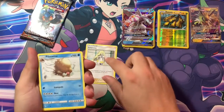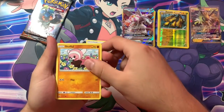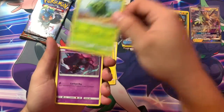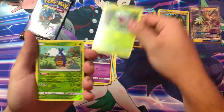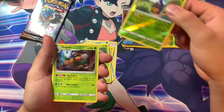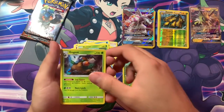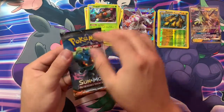Trainer card, elephant, Fearow, Pancham, Geodude, Cacnea, Mischievous Shieldon, reverse Shelmet — and my rare is a holo rare Gogoat! That's pretty good. And a Lightning Energy. On to Burning Shadows.